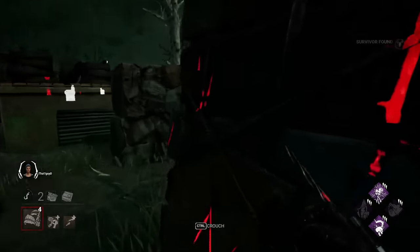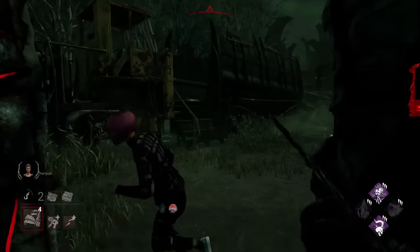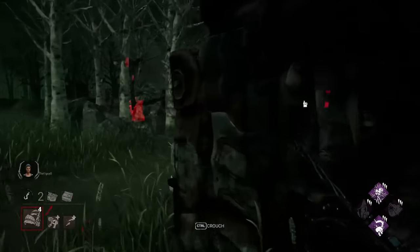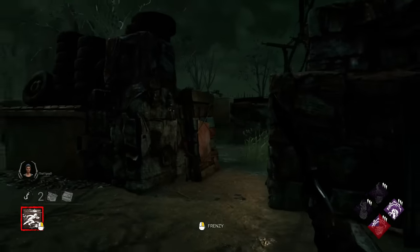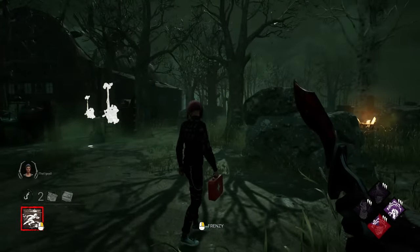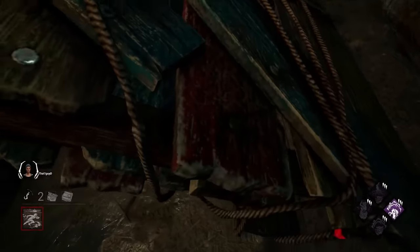Instead, vaulting after the survivor is your best bet. Once you see which direction the survivor is going, try faking your red stain to stall them into your vault. Our next structure is a long wall short wall prop. These tiles are mostly used for stalling, as there's practically nothing other than a pallet and means of safety. Break the pallet and hold W on this one — nothing too crazy.